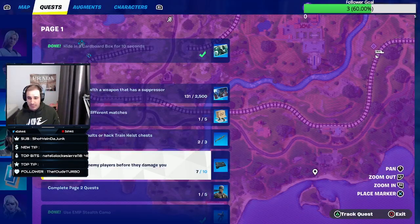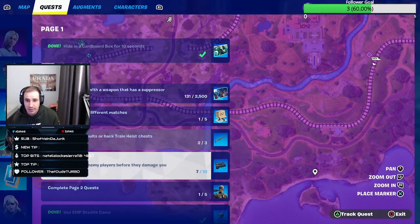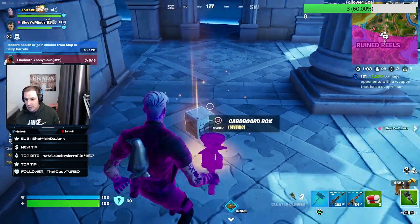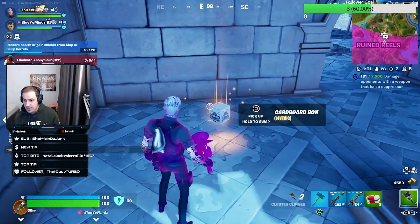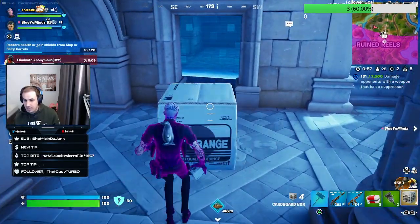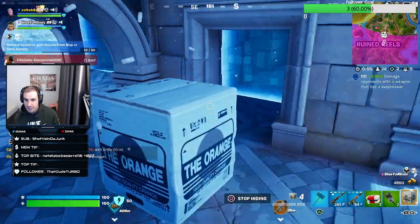Alright guys, back with another video and this is going to be for a Solid Snake challenge — hiding in a cardboard box for 10 seconds. Now this is going to be the cardboard box, it's going to be a mythic, and all you're going to want to do is pick it up. It's actually a throwable, so we throw this box right here and we're going to hide in it for 10 seconds.